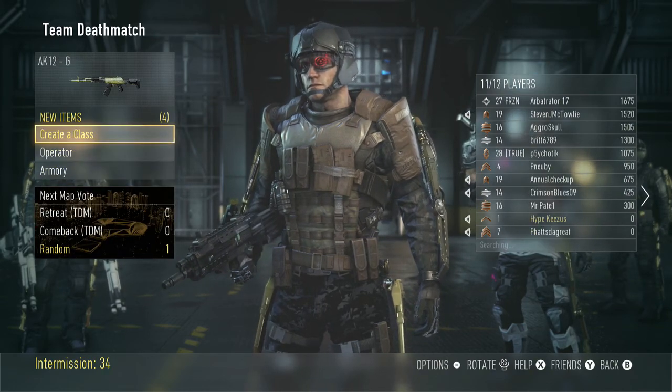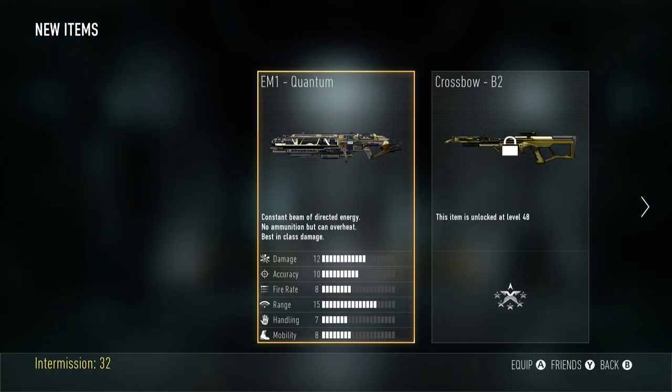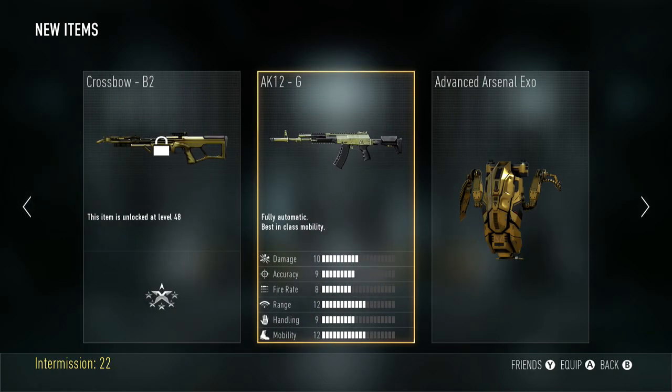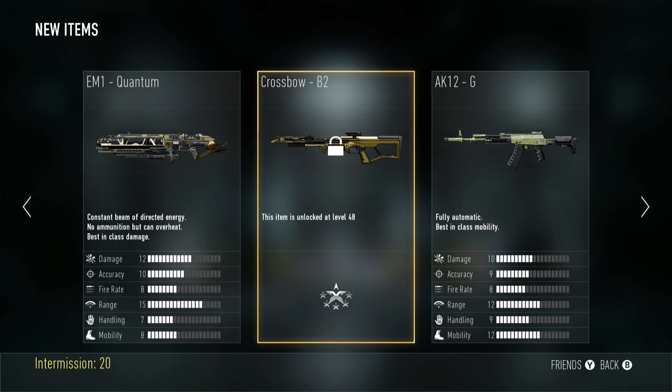I got four new items. The Quantum — that's the 3D printer gun. I unlocked that at level 40, I probably won't use this or this.